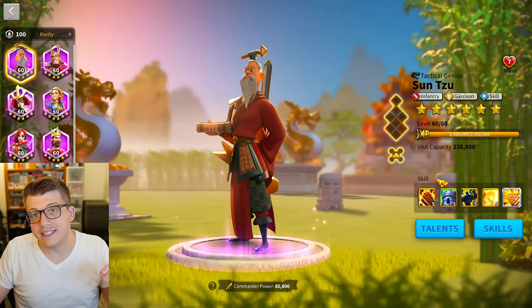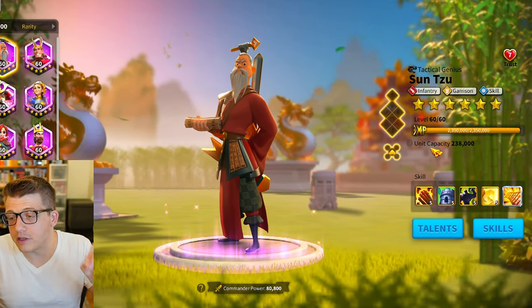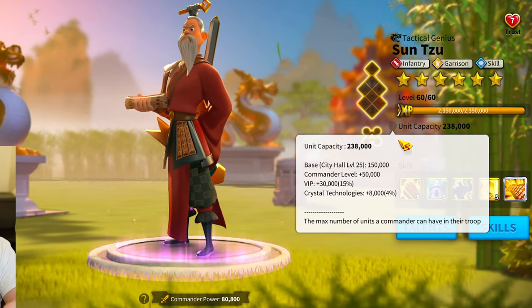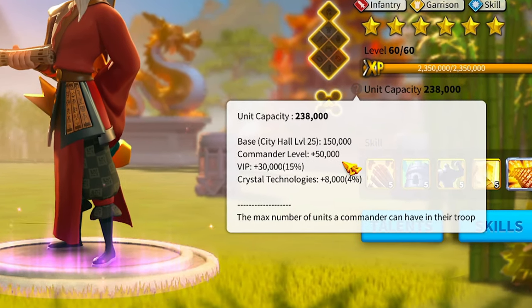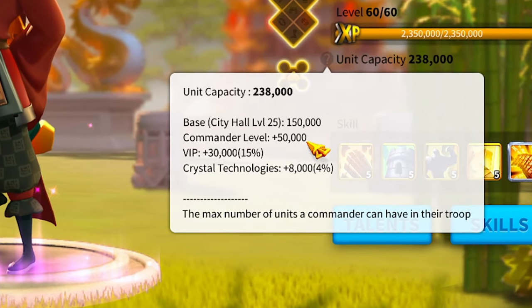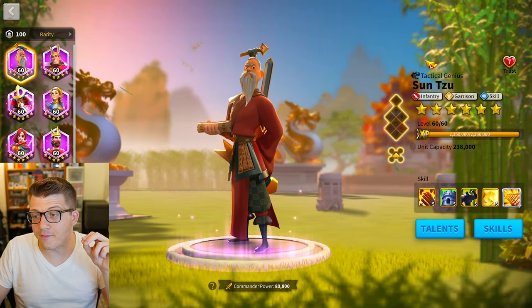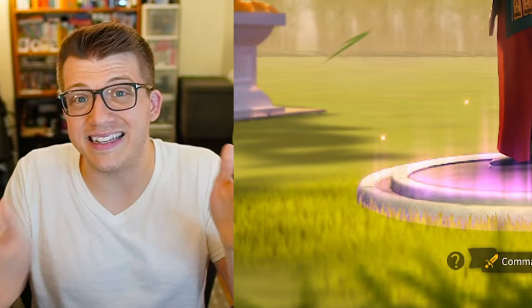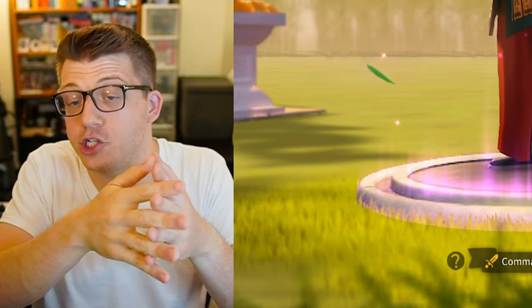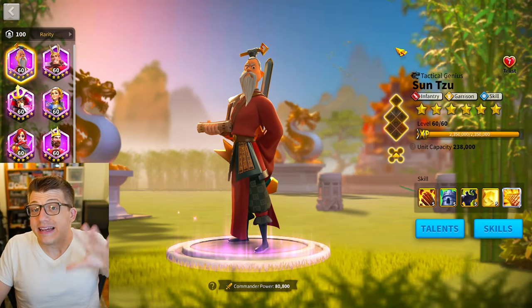The final thing to mention about commander level is that the higher the level, the more troops you can bring to the battlefield. Your city hall level gives you a certain number of troops, and your commander being at level 60 adds another large chunk. It's very important to have max level commanders in PvP because the number of troops is directly proportional to the damage you do — more troops, higher damage.